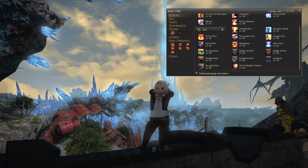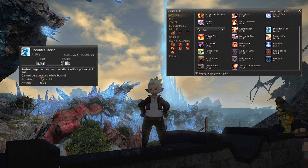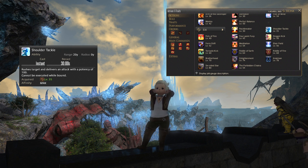Next up at level 35 is your gap closer called Shoulder Tackle. That will rush your target and deliver an attack with a potency of 100 — you cannot use it while bound. It's basically used as a gap closer to get back to the enemy quickly, if you have to dodge an AoE or if you want to switch from a boss to an add that's just appeared.